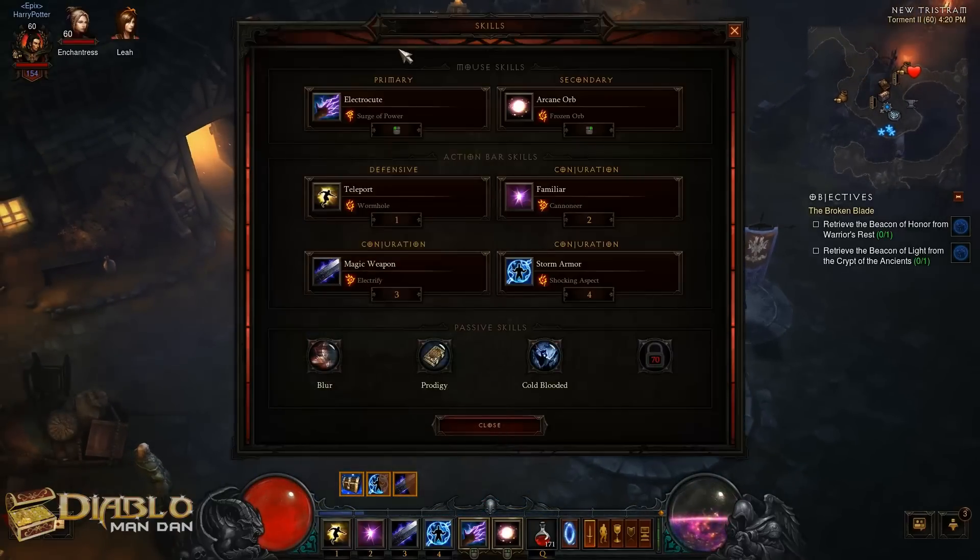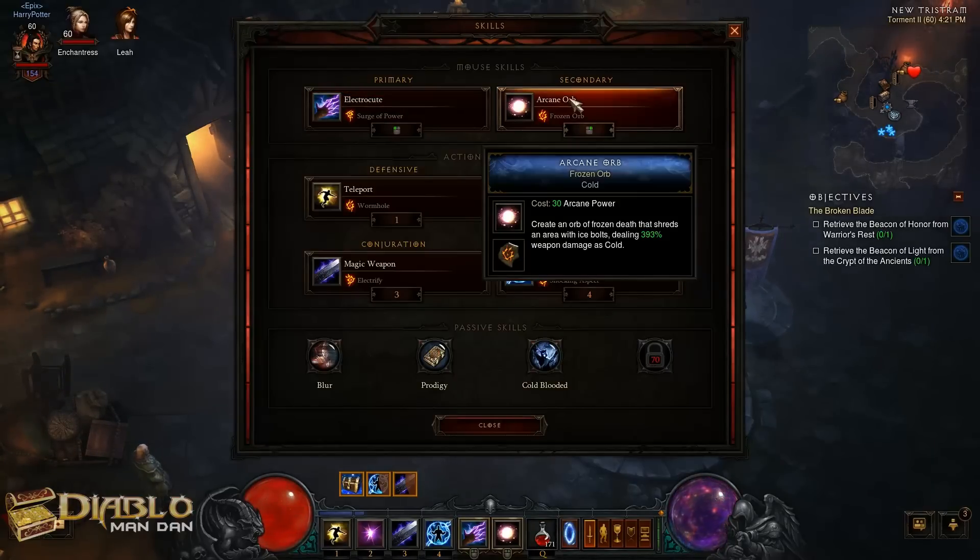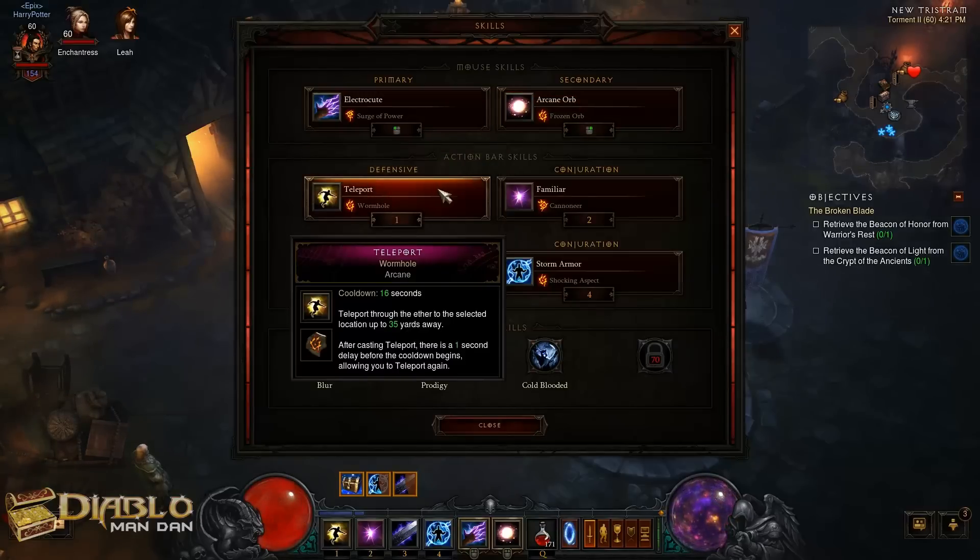Here's the build in a nutshell. We use Electrocute with Surge of Power, which helps to gain your arcane power back as your frozen orb empties it pretty quickly. We have Frozen Orb, which is our main source of attack. We have Teleport with Wormhole, which helps get us out of sticky situations or to cross major gaps pretty quickly — it can help speed you up or get you away from bad stuff.